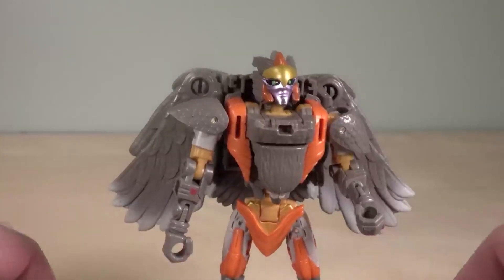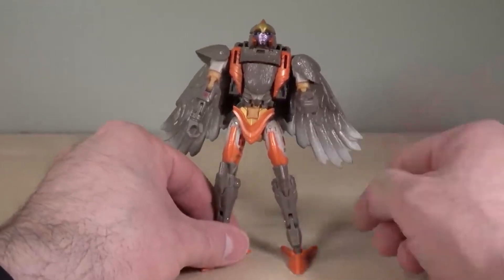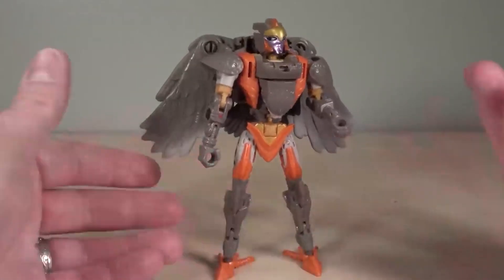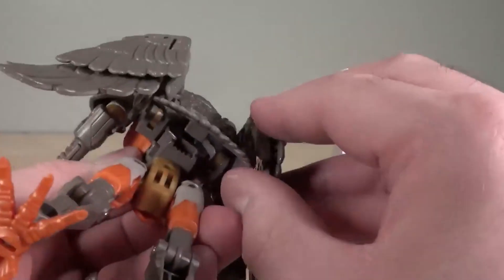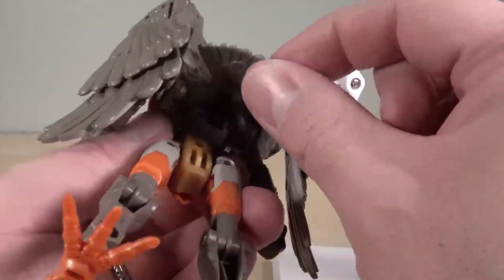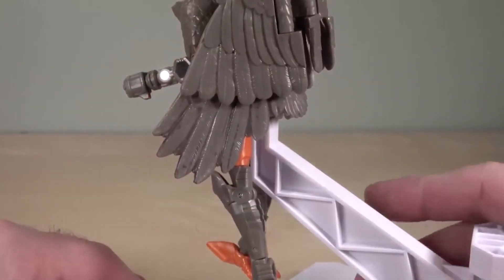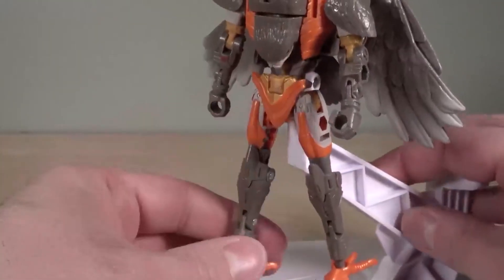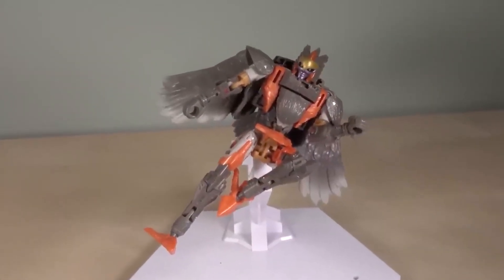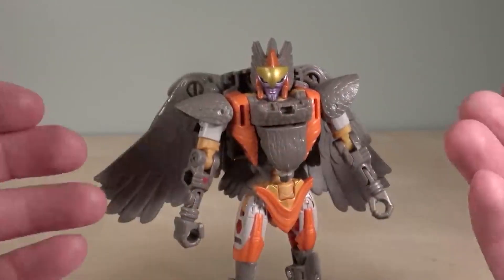Knees bend well over 90 degrees, with an extra joint for transformation, and ball joints at the feet. The feet ball joints on my figure are too loose — they do hold the figure up most of the time, but because of the back-heaviness of the wings, it sometimes collapses. When attaching a flight stand, it's best to partially un-transform it — fold the wings forward, flip the tail wing up, peg the stand into the keister, then put the wings back. I prefer posing them doing a Zero-One style rider kick.